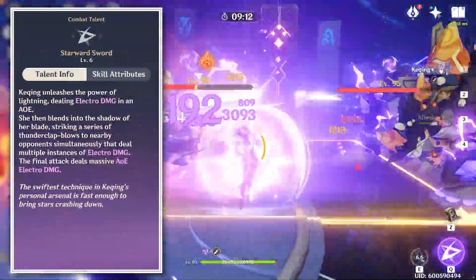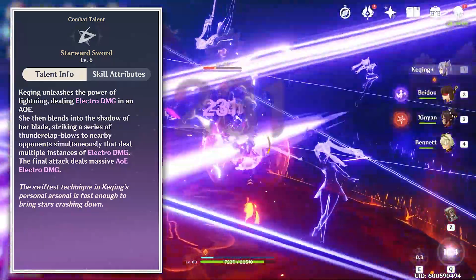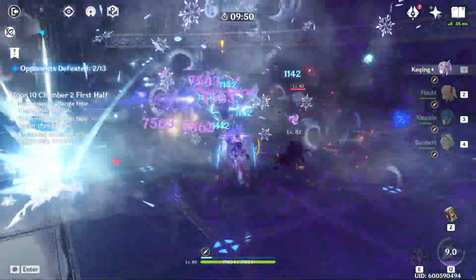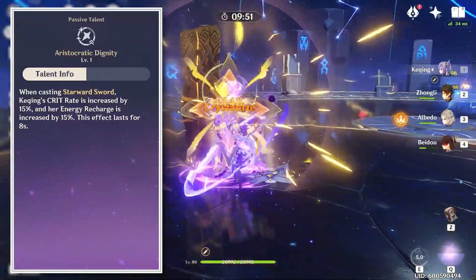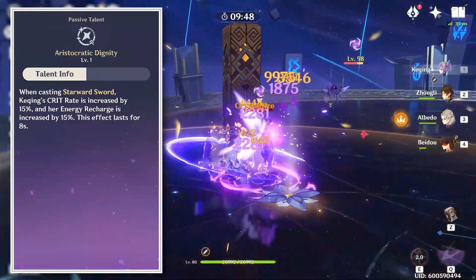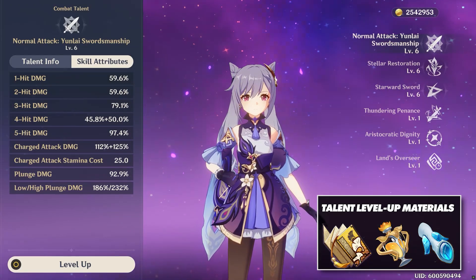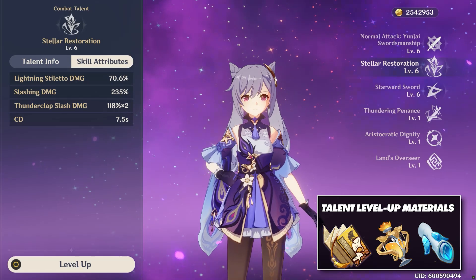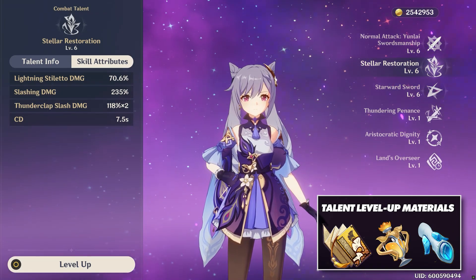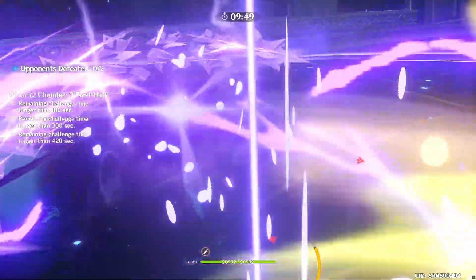Keqing's burst, Starward Sword, is probably the coolest looking burst in the game. She unleashes her full Electro power, becoming but a hint of a shadow, striking from the darkness unleashing 8 slashes to nearby enemies simultaneously with one final slash that deals massive AoE Electro damage. This attack is also enhanced by her Ascension IV passive, which upon casting increases her crit rate and energy recharge by 15% for 8 seconds. For talent prioritization, when focusing on a physical build, make sure to get her auto attack as high as possible, and for her Electro build, prioritize her burst first. Keqing's skill has the overall lowest increase of damage per level, so it is okay to leave it further behind, as you'll get a larger increase prioritizing one of her other two main attacks depending on which build you're focusing on.